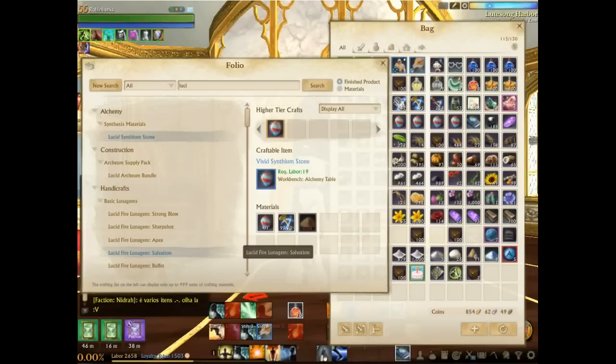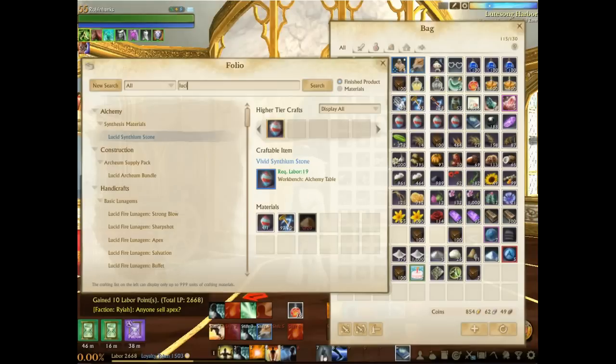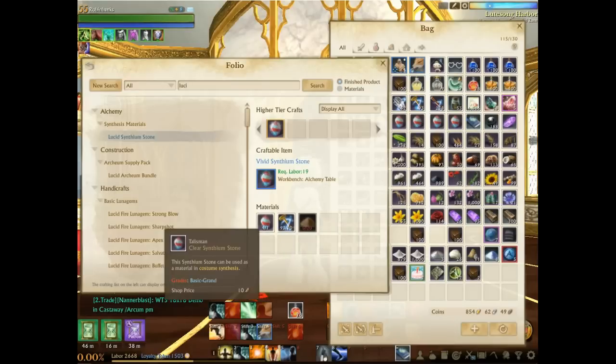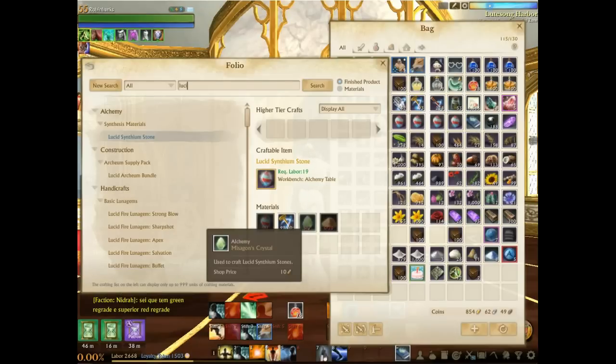The March patch is now live and we've got new costume levels. There's a way to craft the Synthium stone — the vivid Synthium stone costs 19 labor and a couple of gilded dust, which we'll touch on greatly. Gilded dust on the Morpheus auction house cluster has seen a huge dramatic shift in value. The clear ones make the vivid, and vivids make the lucid. The lucid requires the same materials plus a Misogun crystal from the prestige shop.